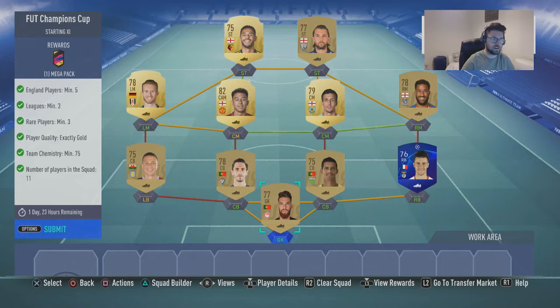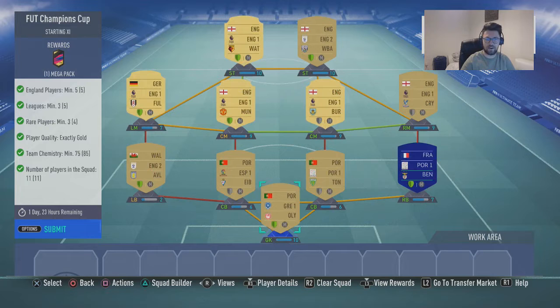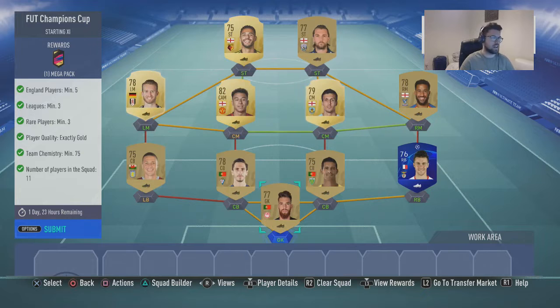We've got 85 chemistry, so this team is absolutely perfect. Even though I've got five people without loyalty, drop it down to 80 — absolutely fine.